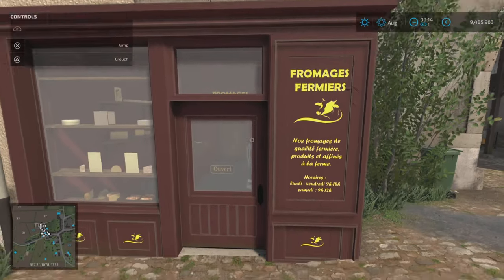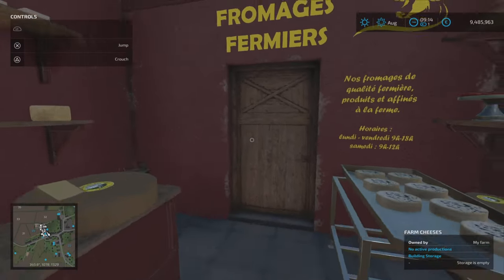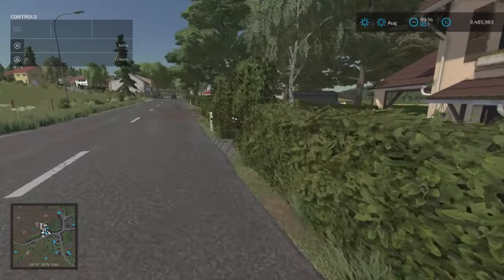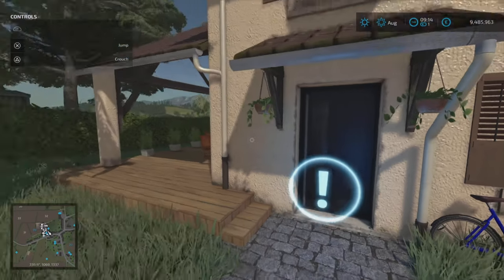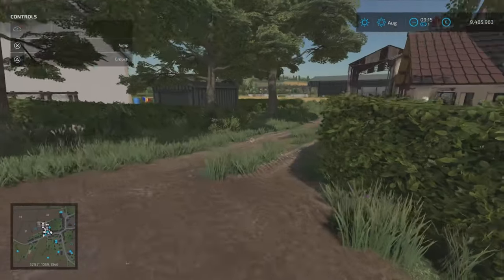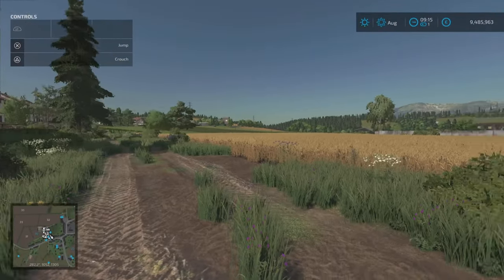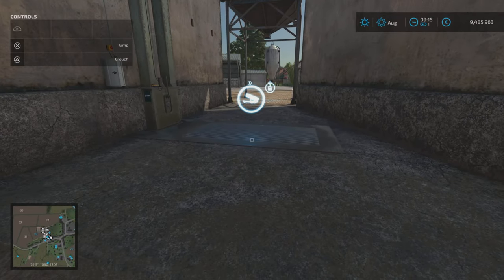This is the cheese farm production — you can go all through it, it looks like a shop. That's where you manage your production. Going down through here, there's a lovely farmhouse with the sleep trigger on the front door. We've got the main vehicle entrance in and out of the farm, and one of the fields we start with has wheat in it ready to go. There's a silo here too.